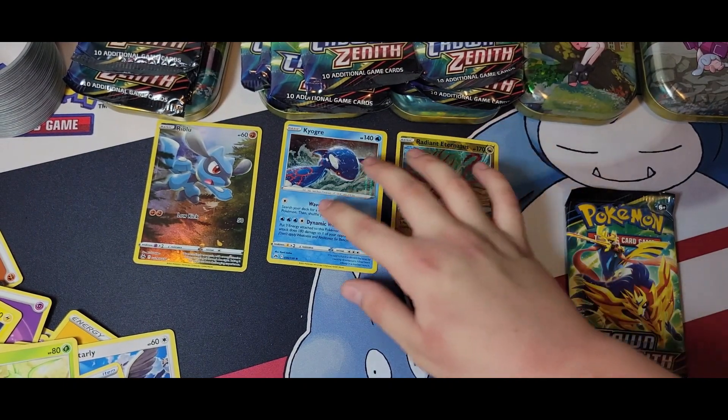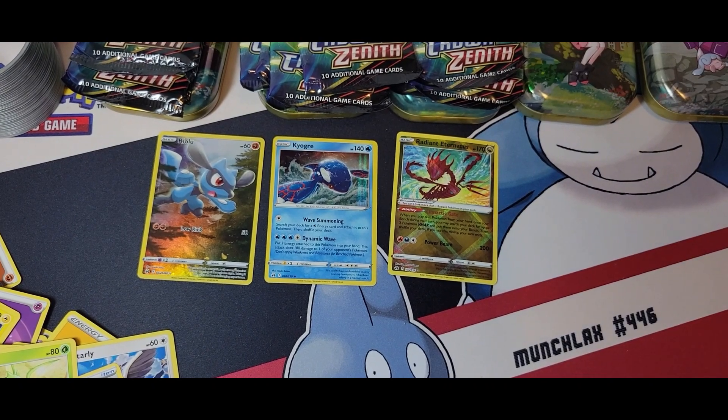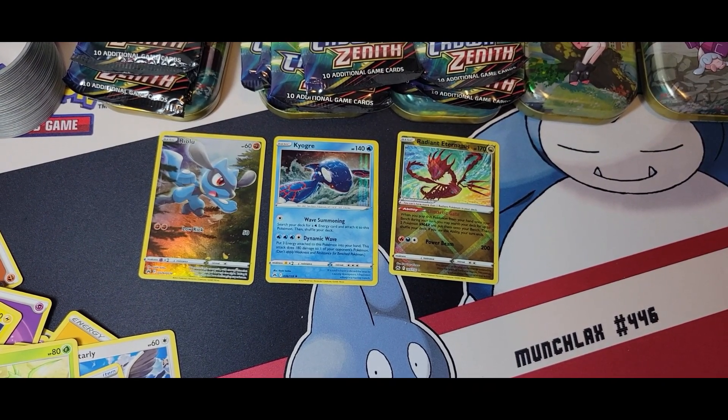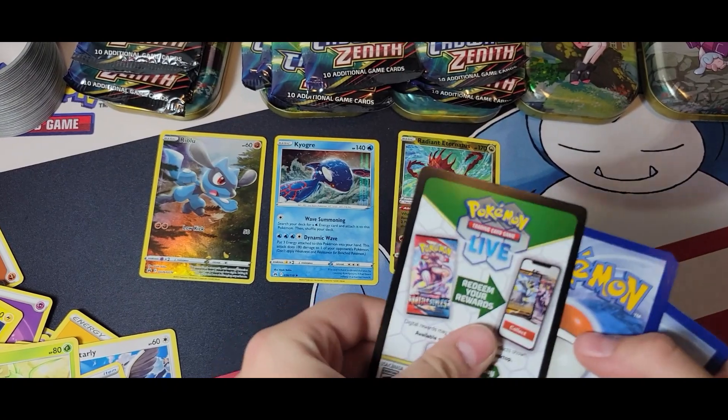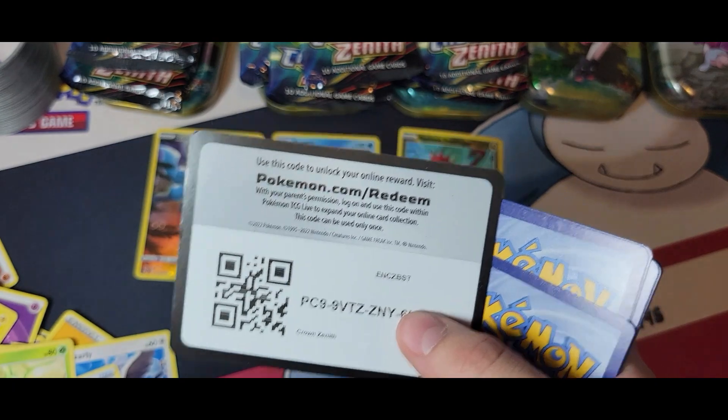There are only three Radiants in the set. I think the Radiant Charizard is the middle one in terms of rarity, between the Charizard and the Charjabug. I think Charjabug is the most common one. Nice — we have our third hit out of a good amount of packs opened.